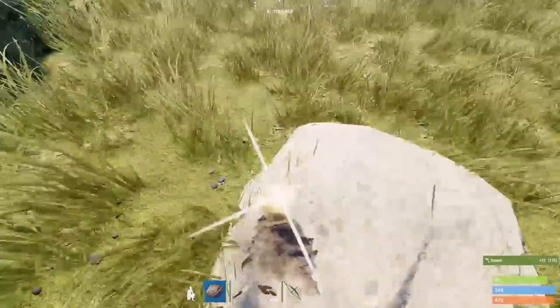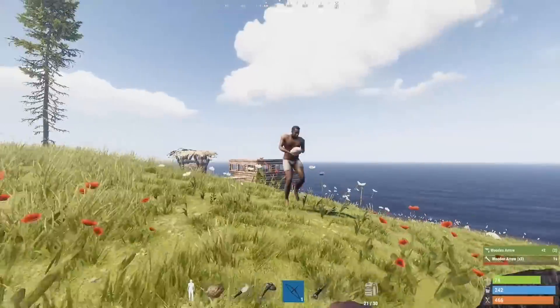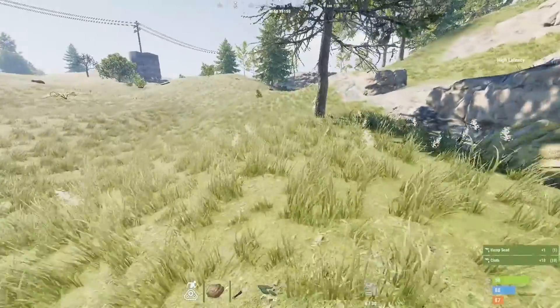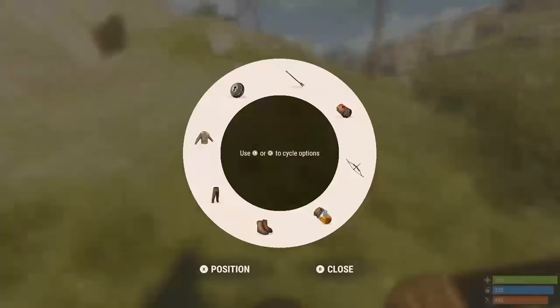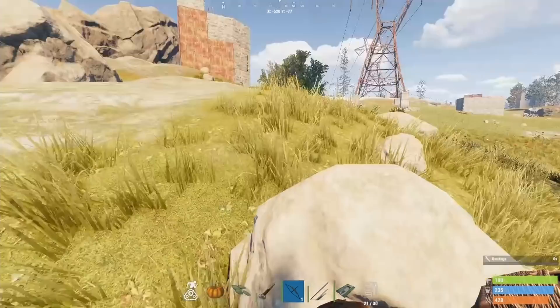At this point you should have a bow and arrows. Now you can either go hunting players if you're really good with the bow, or continue to the next step: creating melee weapons and clothing. Start by continuing to gather cloth, and once you have enough, make bandages to get yourself to 100 health if you don't have it yet. Make three bandages for use during combat, then start creating clothing.